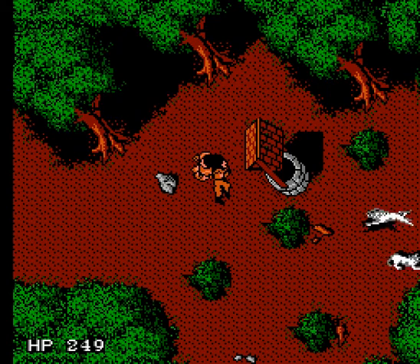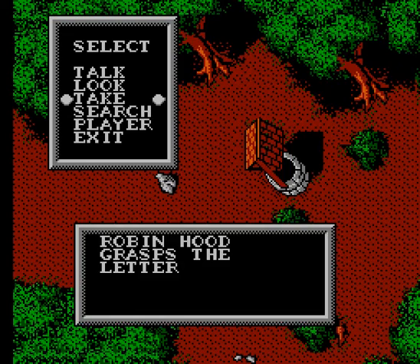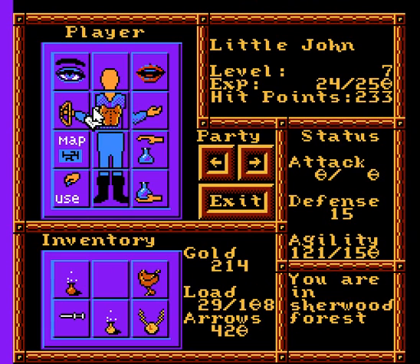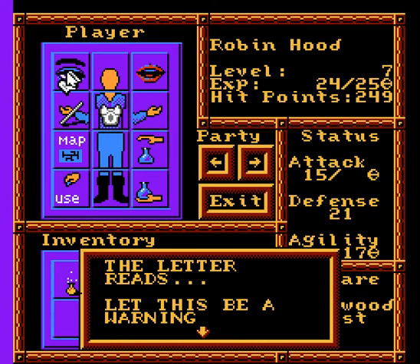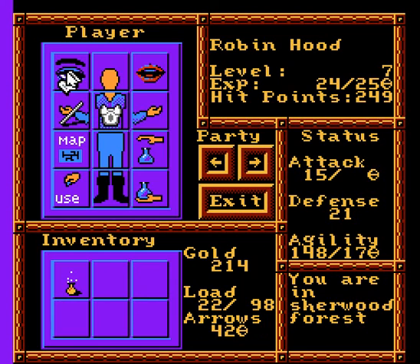I think we should explore this well further. We must find a way down. Well, first of all, let's search his body. A hidden letter. This is... I'm on Little John. That's right. I could probably drop that. The letter reads, 'Let this be a warning to... Mordiana.' Oh.